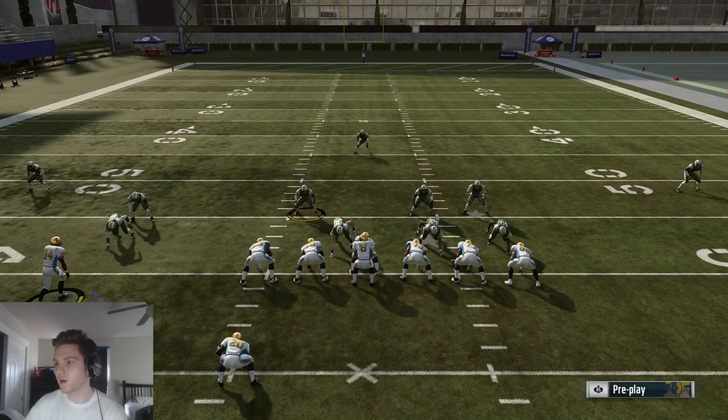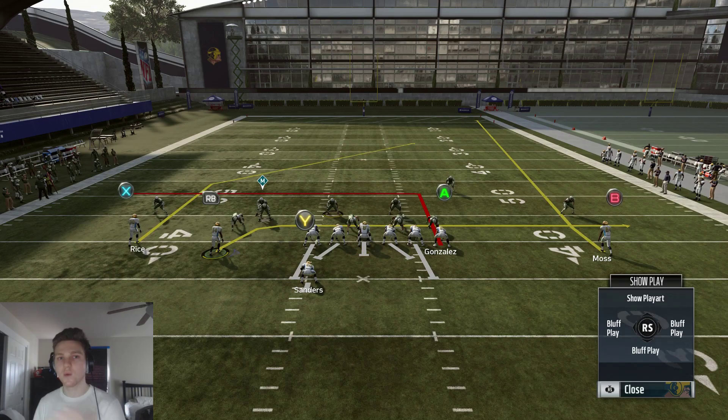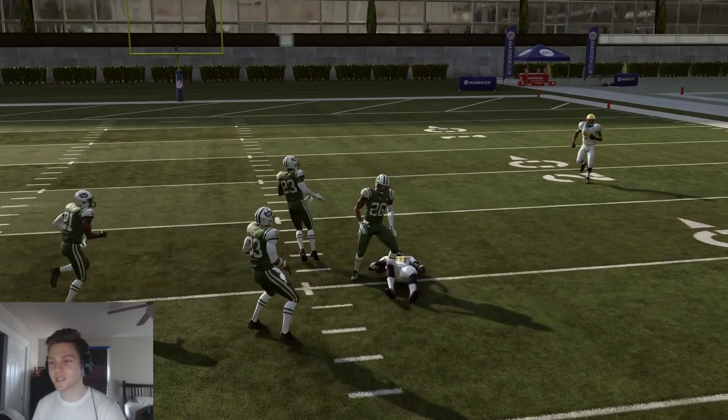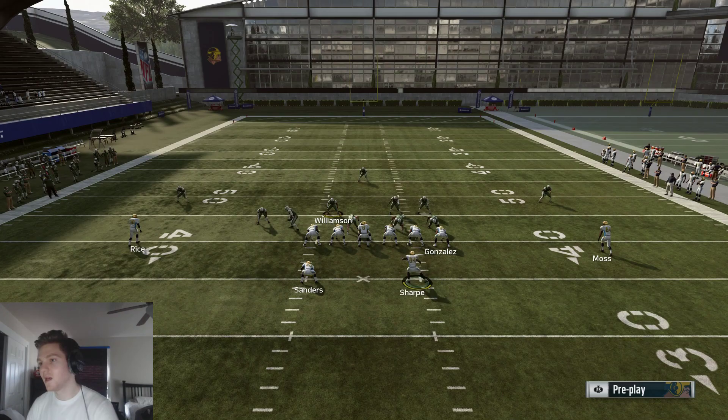Let's come out in cover two because this play is a cover two beater. We'll put Moss on a fade, Sharp on a drag — a two-way drop concept — Sharp coming underneath, Gonzalez going back the other way on a deeper in route, the deep crosser, and Moss pulling that other deep half back. If you notice, that DN takes forever to come in on the other side. Using this glitch causes your opponent's pass rush to come in so much slower — you buy yourself a lot of time in the pocket to make good reads. You want to give opponents looks they haven't seen before, forcing them to find new inventive ways to stop that DN from glitching out.